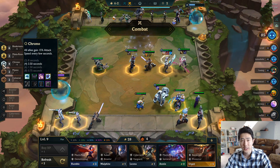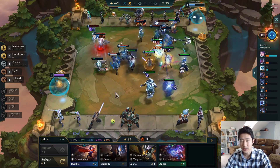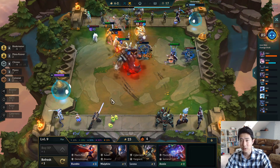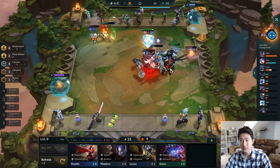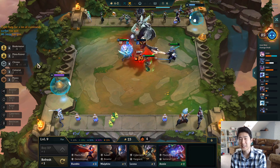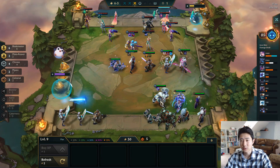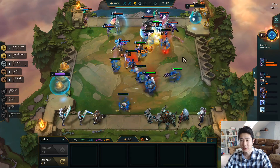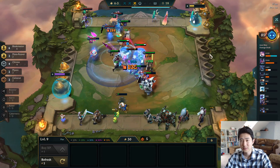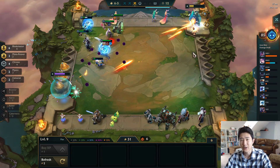Four chronos now, so we get more attack speed every 3.5 seconds. This team is working so well — we have not lost a round. Ribbon is really powerful, Irelia is very powerful right now, and we have Thresh pulling things like Urgot to the board. It looks like six blade masters can work; my doubt has been erased. Since we're at max level, we're looking to replace Bard with Soraka — she's gonna be a lot better. He has two shrouds and a three-star Syndra, but I don't think he can beat us. My team is too strong.